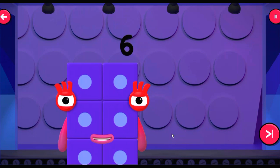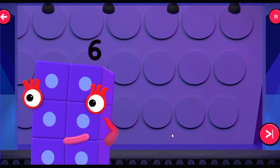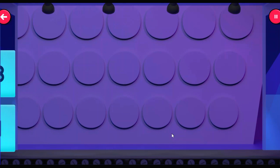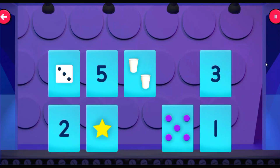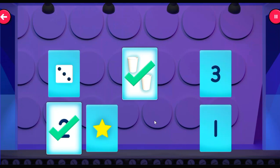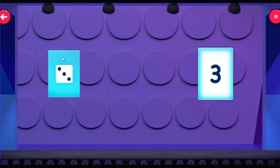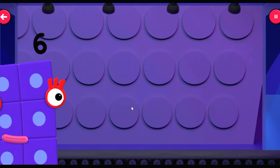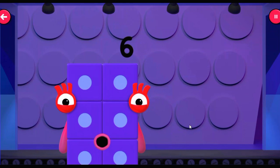Each number can be shown in more than one way, so find matching pairs to win today. Tap the matching pairs: four, five, two, one, three! Well done — one to five, what a brilliant score! But can you do more?